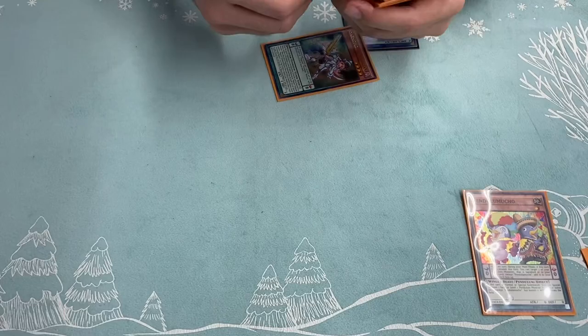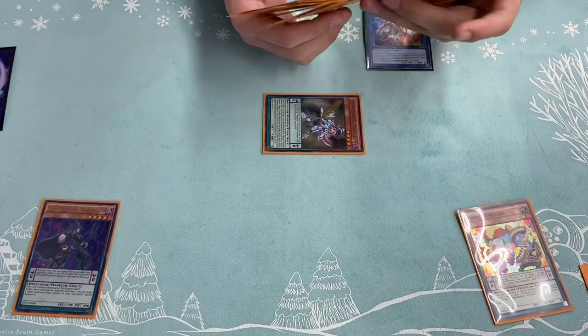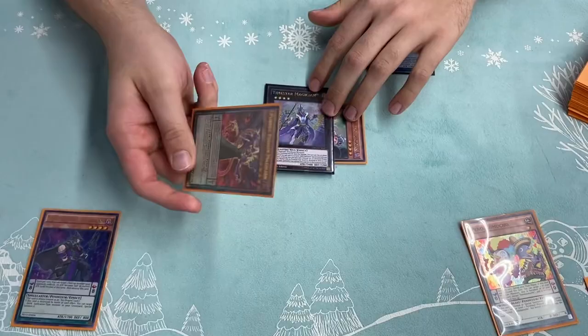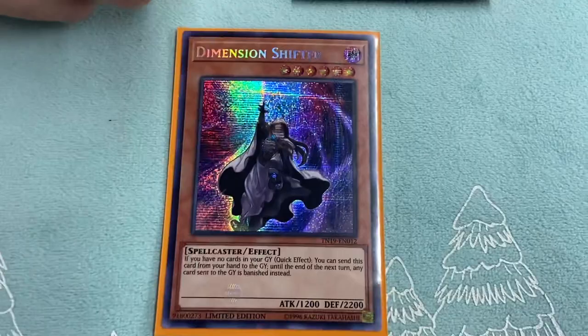You Pendulum Summon this, you activate Harmonizing, you Special Summon a Magician — say Purple Poison. You Orla into this, you activate the Effect Attach, and you add Dimension Shifter from your deck to your hand. It adds any Dark Spellcaster from your deck to your hand.